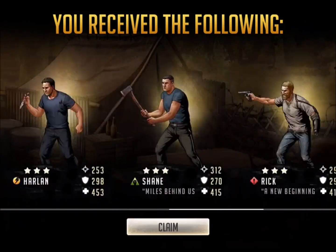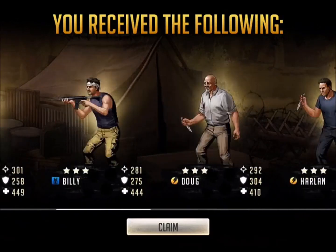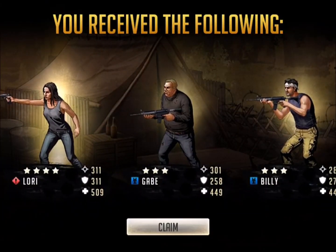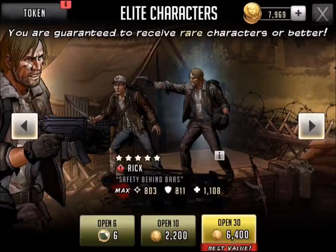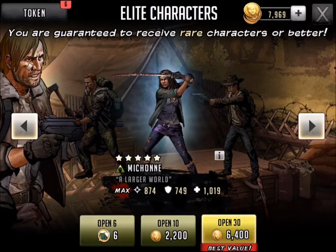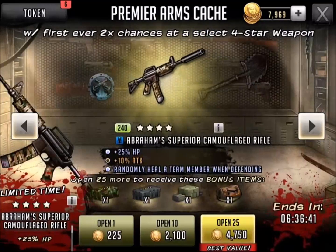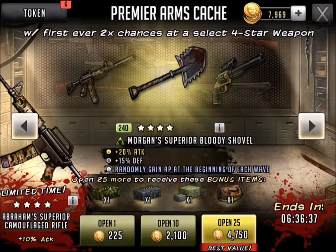So this is part number two and this is probably worse than part number one. The rolling total with these is at least 20 — I might have even done one before that. Thanks for watching. We'll go ahead and claim those and maybe try again a little bit later. This is elite token 20-pack opening part two — leave in the comments below if you'd like to see me start working on some weapon upgrades and really focus on that.